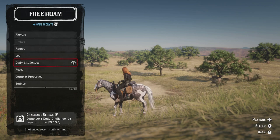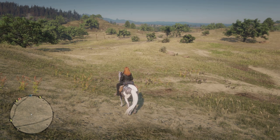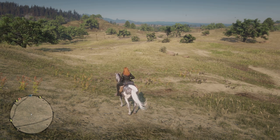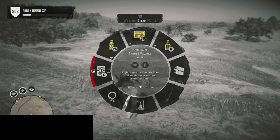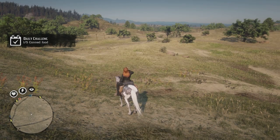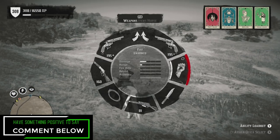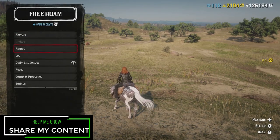For the five canned foods challenge, you can find canned food in different places around the world — the Strawberry Welcome Center is a great place to look, along with homesteads. You can also purchase them from the general store or catalog. Just pull up your weapon wheel and go to your canned foods. In this case I've got canned pineapples — eat five of them and that's an easy half gold bar.